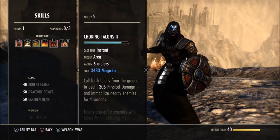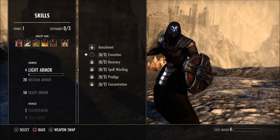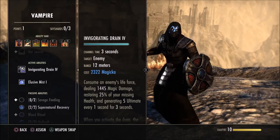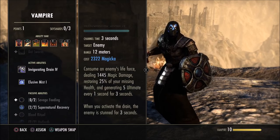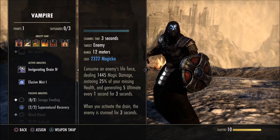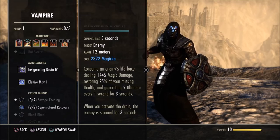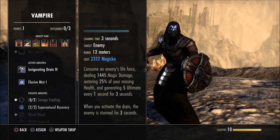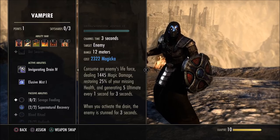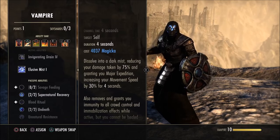Chains are used situationally — pull adds in and root them using these two abilities combined. Some dungeons and trials don't have things you can chain, so in those situations use Invigorate and Drain when the opportunity arises — not all the time, just when you can. This builds ultimate very fast: five ultimate per second, and it also heals you for 25% of your missing health, even more if you pop your shield first. Great for off-tanking or easy bosses.